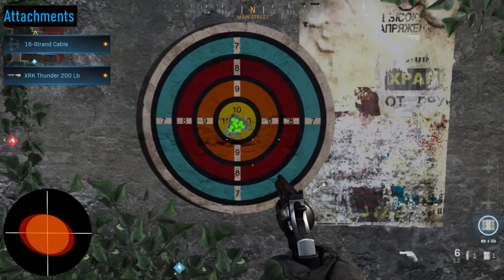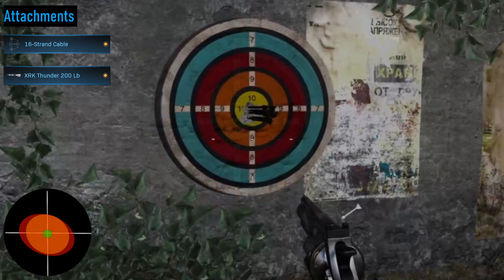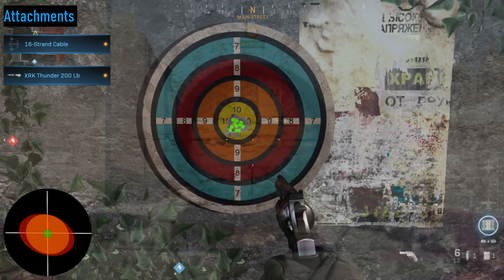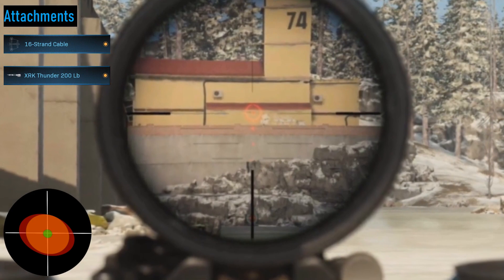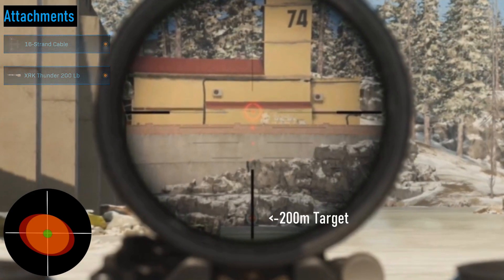Class 4 is by far the most accurate. This is due to the 16 strand cable, and the velocity is increased drastically with the 200 pound arms. This was so accurate I could not actually count all 15 holes, because many of the shots landed within each other. All the shots are guaranteed headshots, and this accuracy continues out even to 250 meters, which demonstrates just how accurate this setup is.